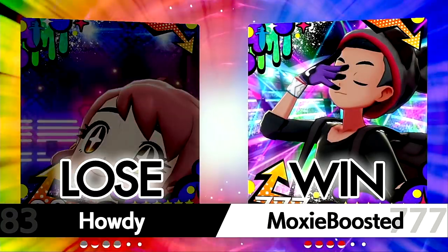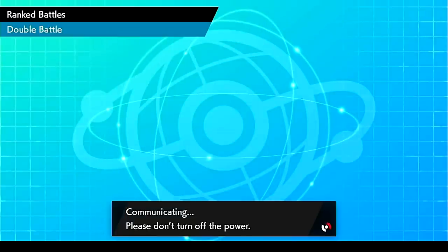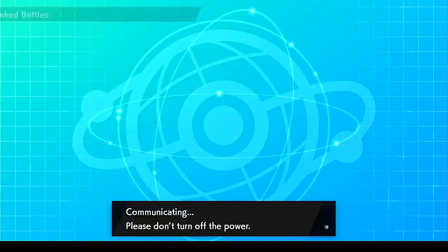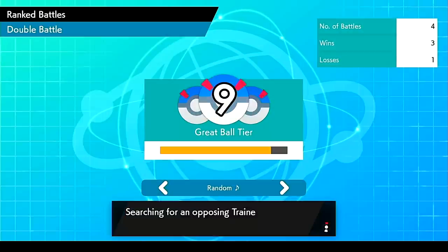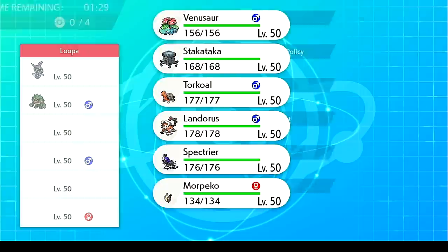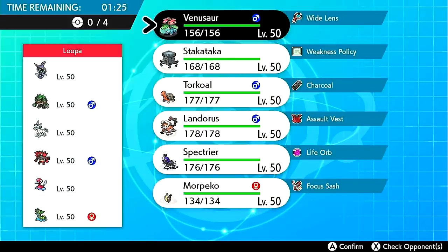We climb back up toward master ball tier at the beginning of the season. You can see some clear Morpeko power there — the team synergizes and works as a nice well-oiled machine. We're almost at great ball 9, just have to make it into ultra ball. Once you hit ultra ball it becomes easy — win three in a row and you're good. Usually I'll do a couple of battles for videos and then it goes horribly, so I sit down and grind out matches.